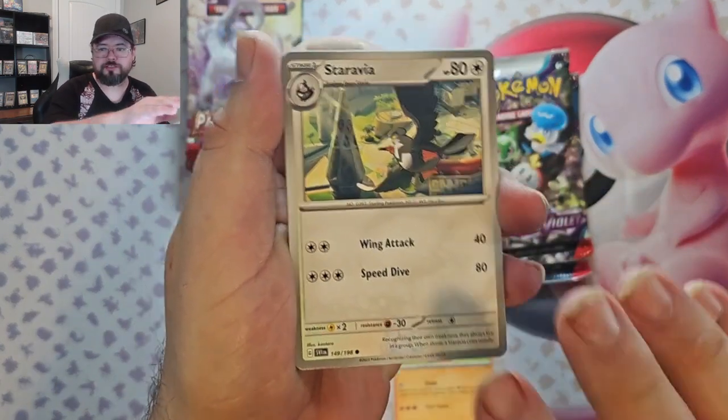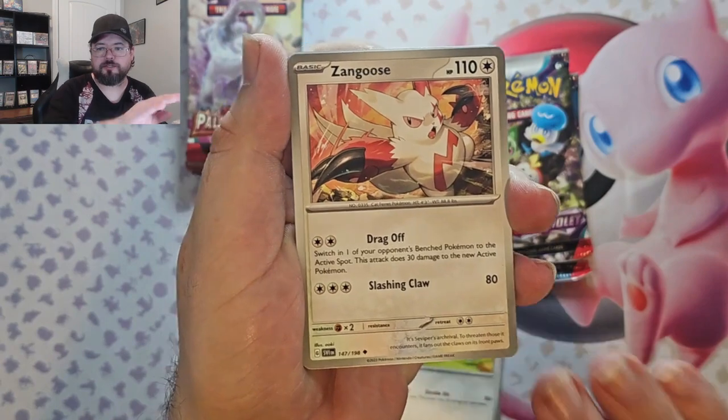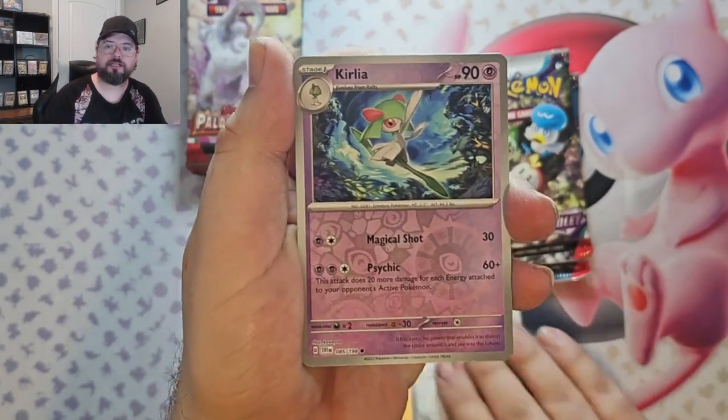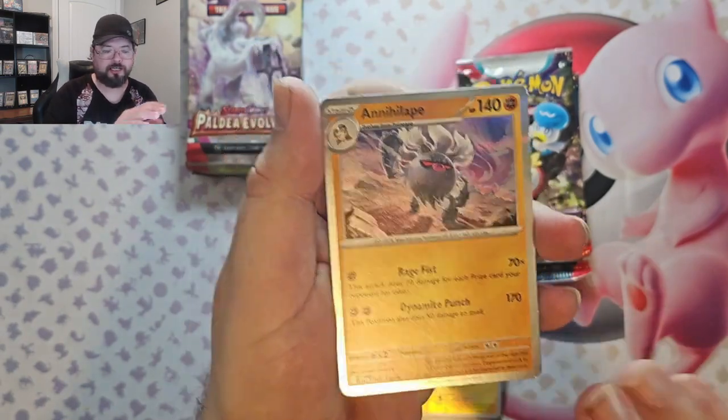Second pack: Grimer, Scream Tail, Ralts, Tandemaus, Xatu, Stonjourner, Penny, Curlia Reverse, Walkshow Reverse, and Annihilape Holo.